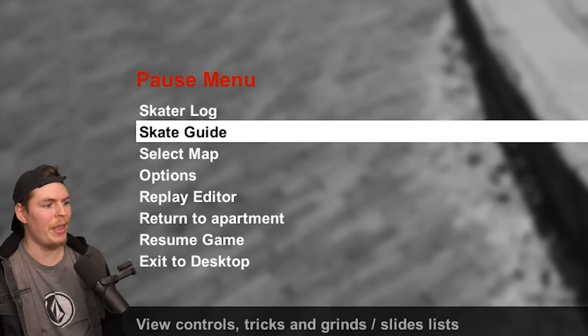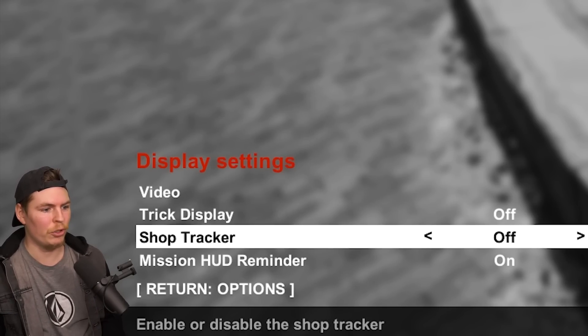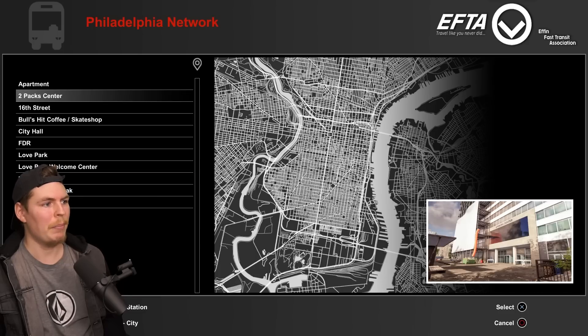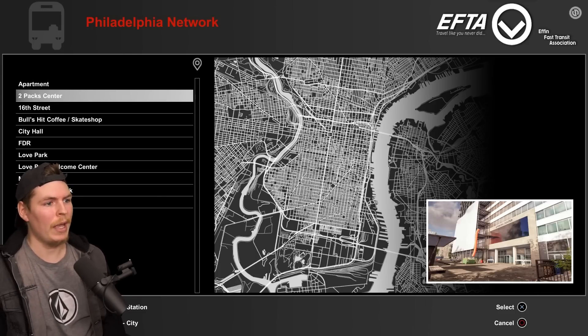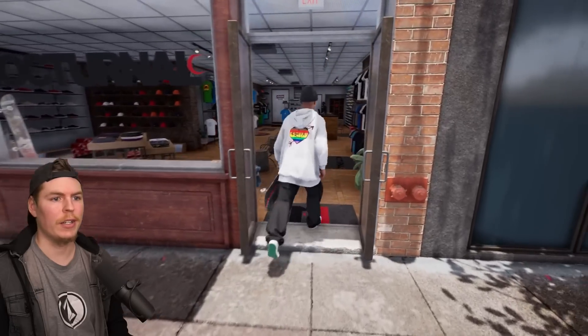I still want to get rid of the shop tracker. It's disabled in the settings but still showing. I'm going to change the map and hopefully it goes away. After changing maps the shop tracker is not showing, so that's a good sign — you need to fully reload the map to clear it.